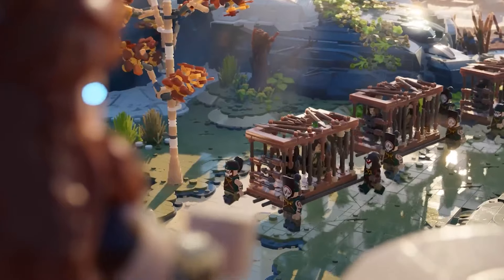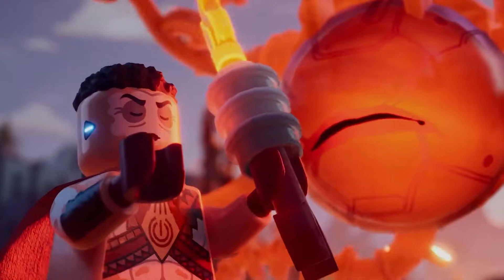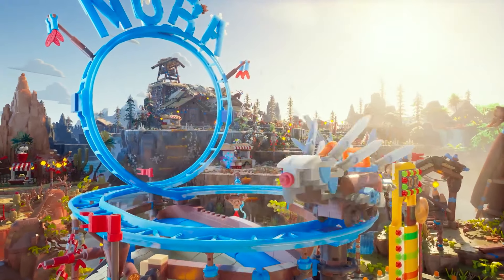Towards the end of the demo, the town is attacked by Eclipse Cultists, which have kidnapped several citizens. We learn that Helis was the one responsible through a hologram and ended up getting ambushed by him. Thankfully, Aloy makes it out, though Rost isn't so lucky.